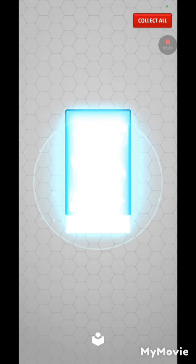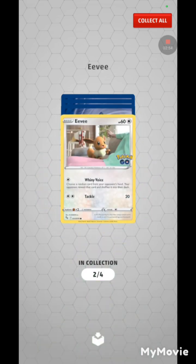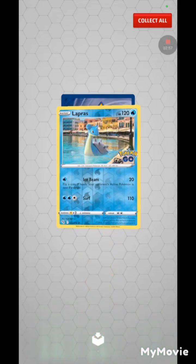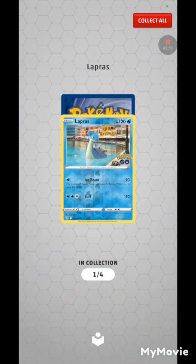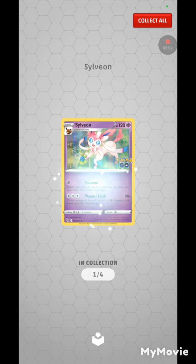Opening the Pokemon GO pack: Eevee, another Eevee, reverse Lapras, and a holo Sylveon. I like the holo for that — awesome!